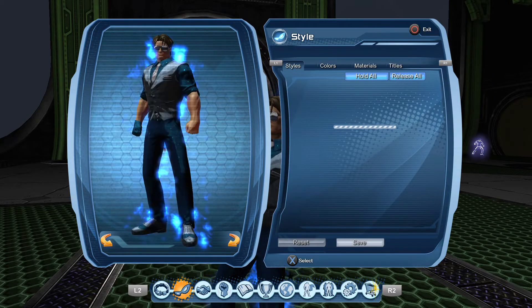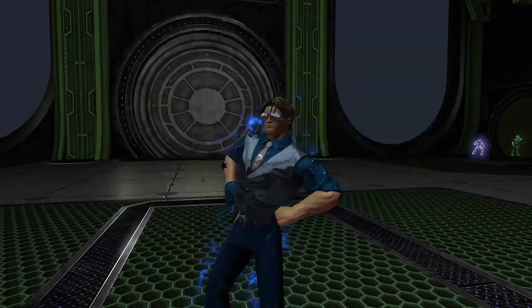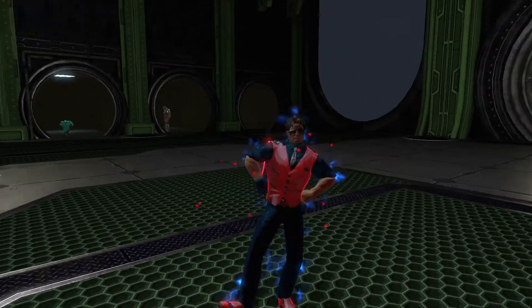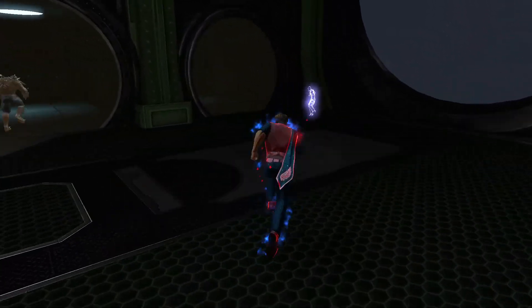If I go to Style and over to Colors, the stars are currently set to black. I can make them red, for example, and as you can see I now have red stars — and a red vest to go along with those red stars.